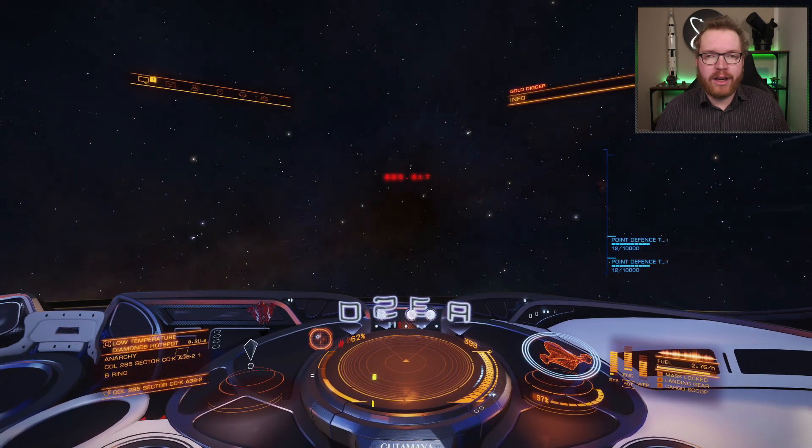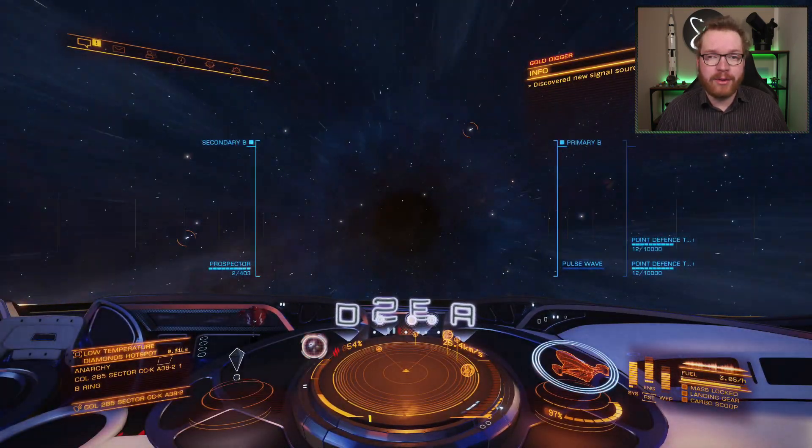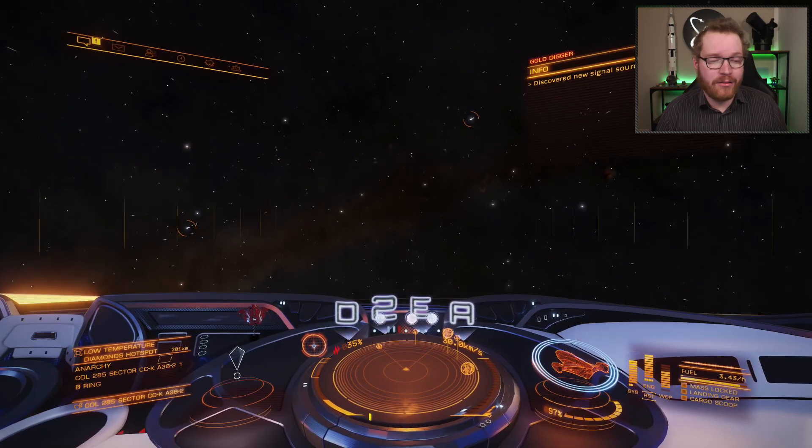So once you're located here outside the mass lock and facing in the right direction, you're going to nose up a little bit and start your frameshift drive, because we actually have to FSD to the rock. It's 690 kilometers away from the center of the hotspot.